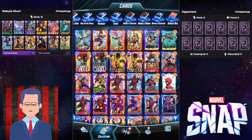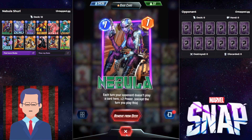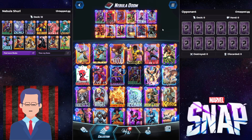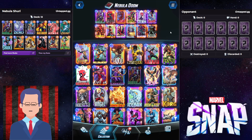Finally, the last deck I will recommend is the newest deck — the Nabula lane control deck, with Doom of course. In this deck, you want to put down your Nabula very early on to keep stacking up power. Then you want to disrupt your opponent. With Nexus, you really need to play a ton of power there, but with stuff like Juggernaut, Spider-Man, and Professor X, you actually disrupt them from playing stuff into the Nexus. That's how you win games easily, because you have power in the Nexus and they don't.